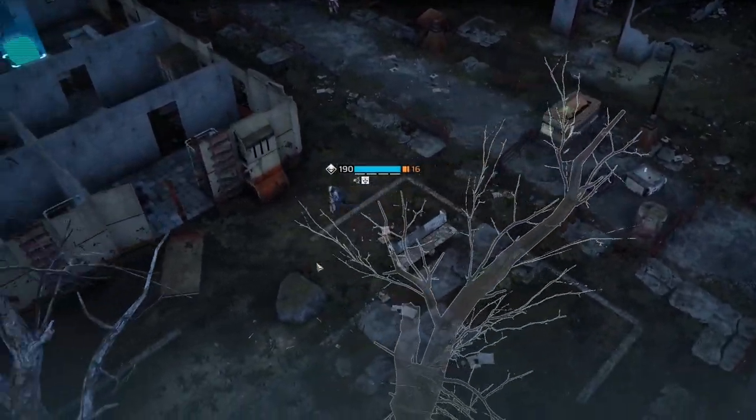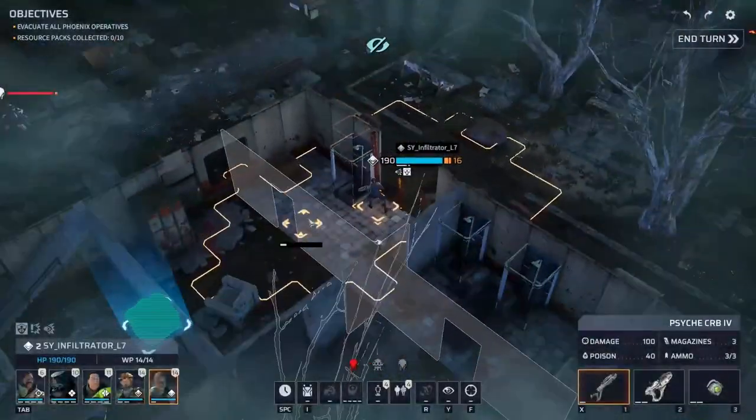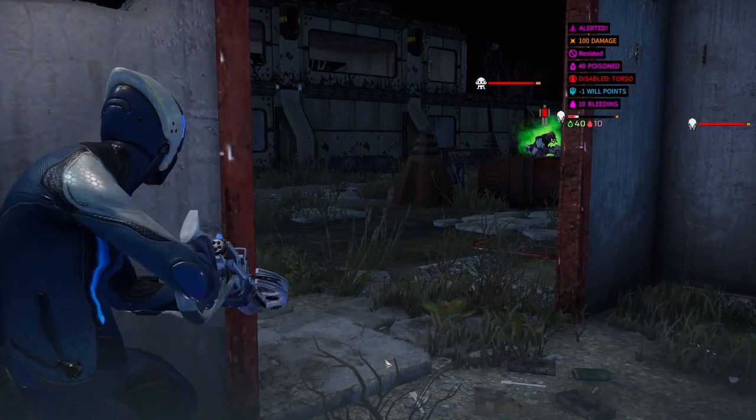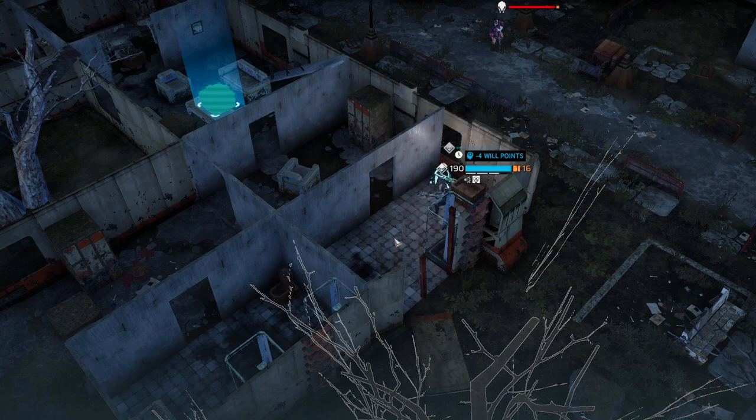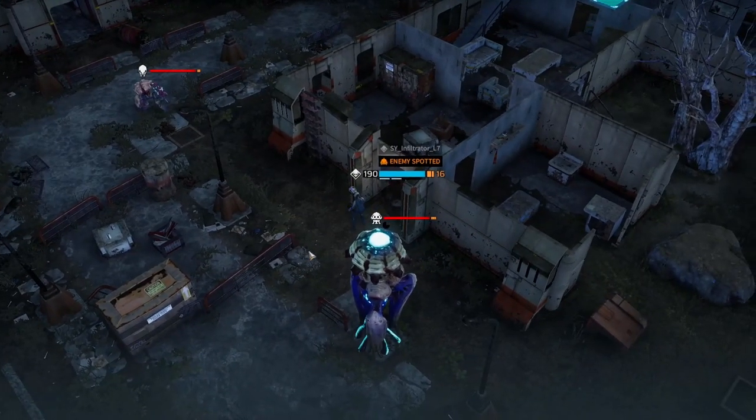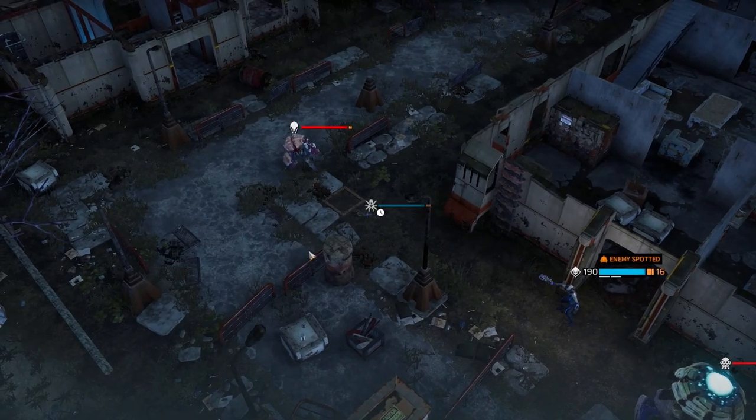Synedrion naturally offers the Infiltrator class, a lightweight soldier that excels at being sneaky with surprise attacks. Infiltrators can fool enemies by deploying holographic decoys, or release spider drones that seek out enemies and explode when within range.